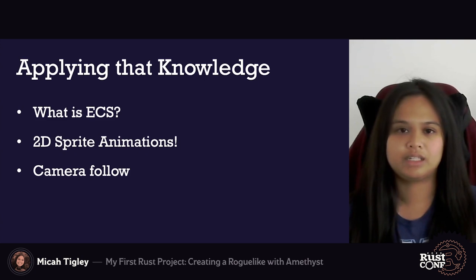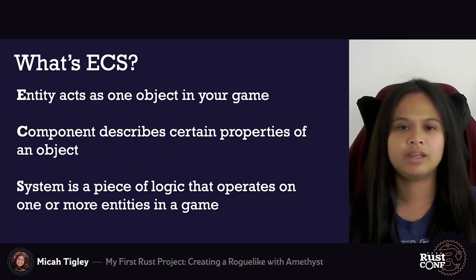After doing some learning and experimentation with Rust, I decided to take what I learned and apply it to what I wanted to make: simply drawing 2D sprites to the screen. I wanted to break this section into three parts — explaining what ECS is, showing how I implemented a 2D sprite animation using this framework, and finally explaining how I implemented a camera follow system for the player. So what exactly is ECS? ECS stands for Entity Component System, where an entity in your game represents a single object. An entity, often represented with a single ID, can be composed of a number of components, where a component acts like a container for data describing an aspect of an object. And finally, a system is a piece of logic that can operate on one or more entities in the game.